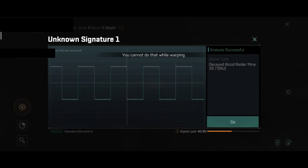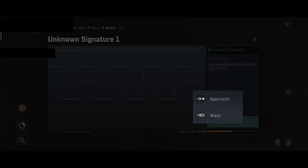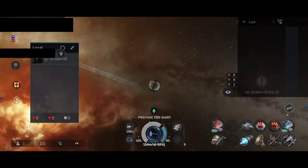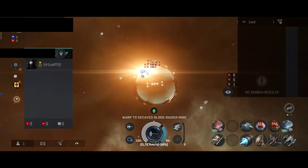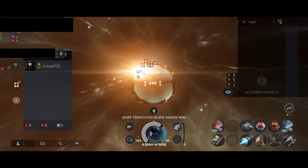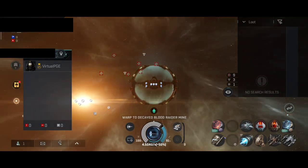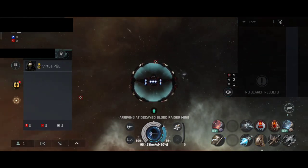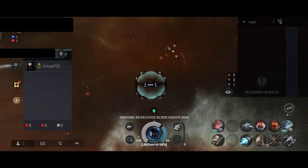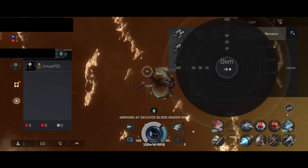I also looked at the exploration frigates, the tier 10 ones, and they have gone up in price a little bit. The Heron and the Probe definitely went up in price, while the other two are about the same — a minor increase in price. It seems my voice has started to slowly kick the bucket, but it will probably repair itself throughout the video.